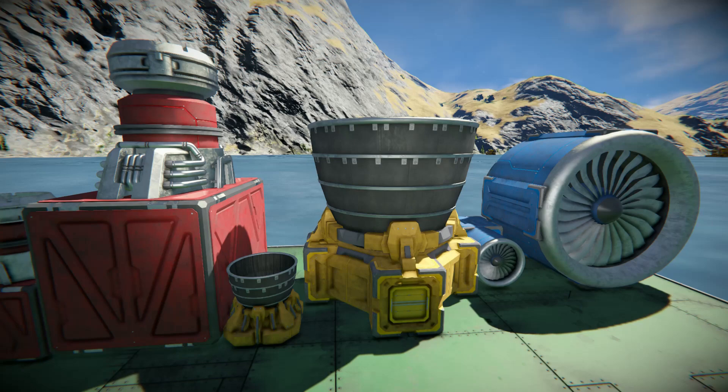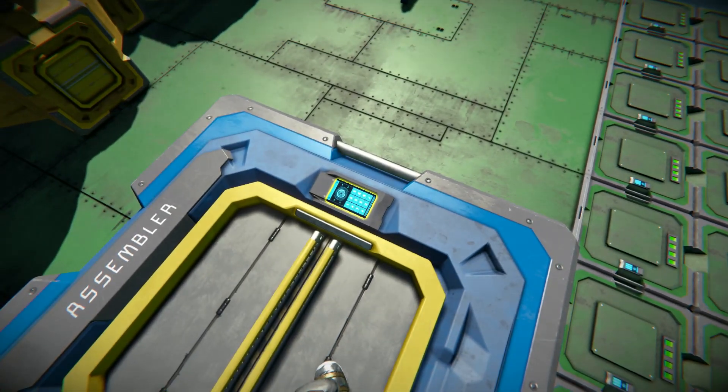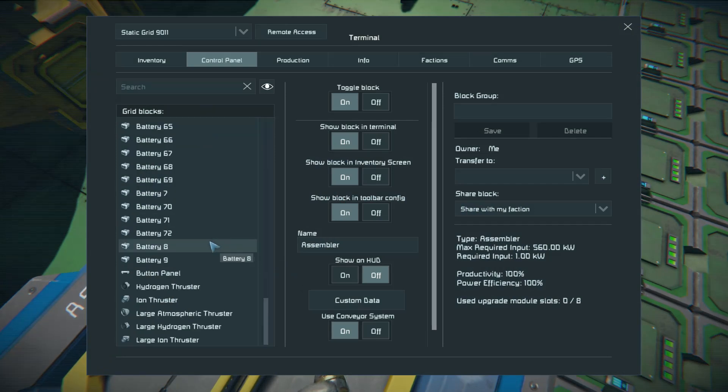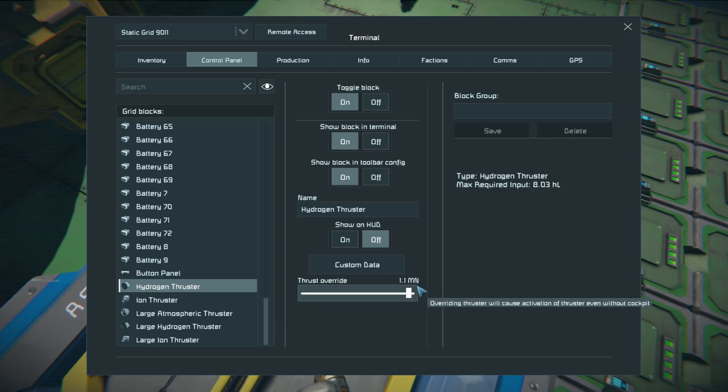If you go into any terminal and scroll down to your thrusters, here we have a hydrogen thruster rated at 1.1 meganewtons. So this will lift 110,000 kilograms.